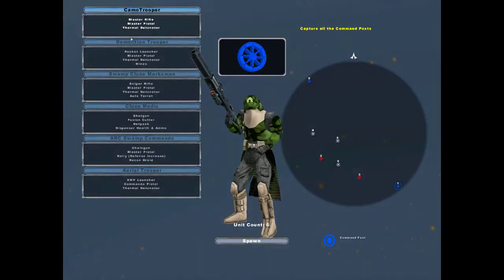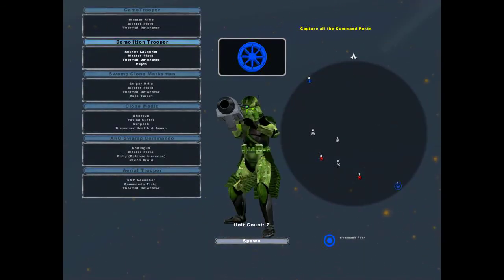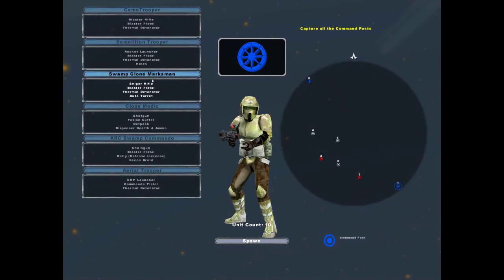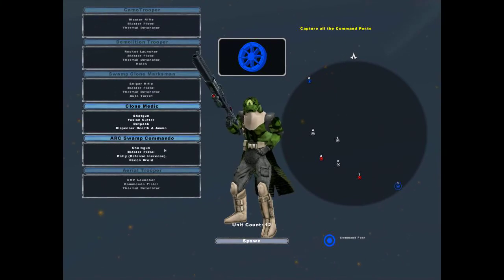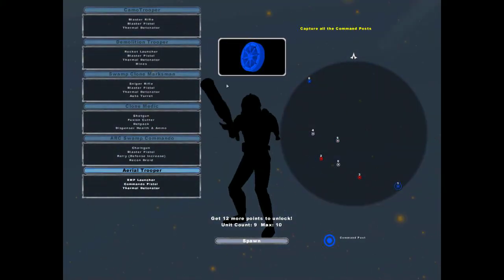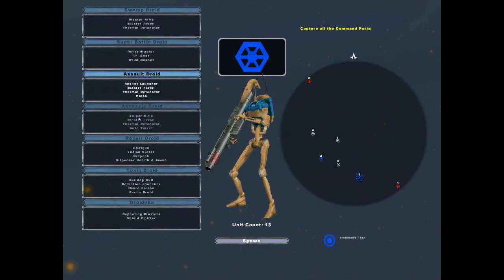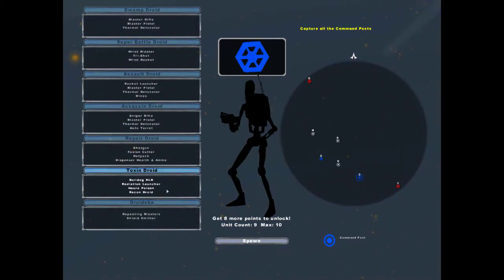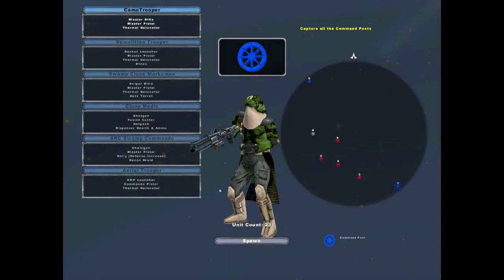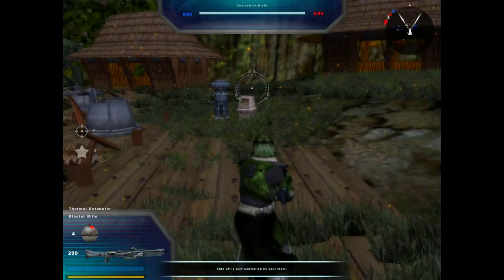Sorry, not clone trooper — camo trooper, there's a difference. Anyway, the clone options are: swamp clone, marksman, clone medic, arc swamp commando, and aerial trooper. On the droid side we've got swamp droid, super battle droid, salt droid, assassin droid, repair droid, toxin droid, and droideka. We're gonna play as the camo trooper.